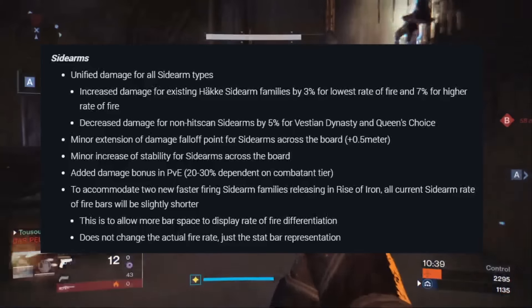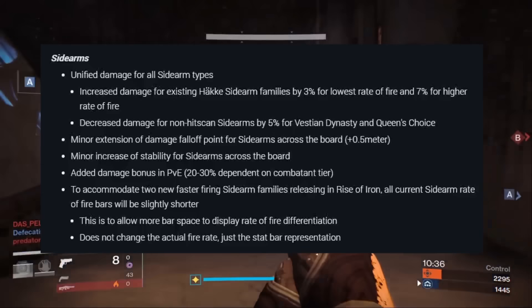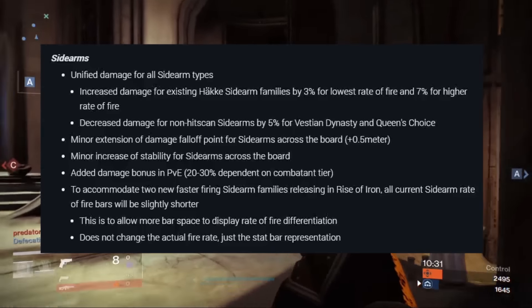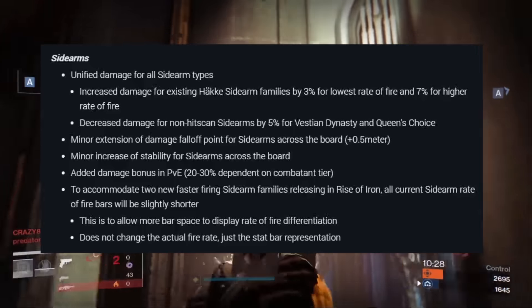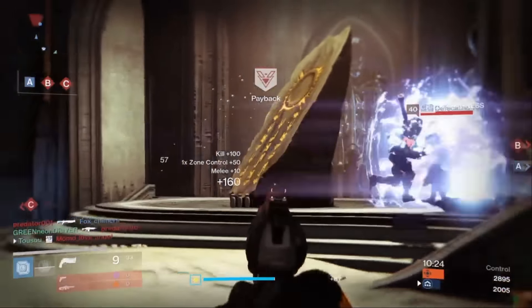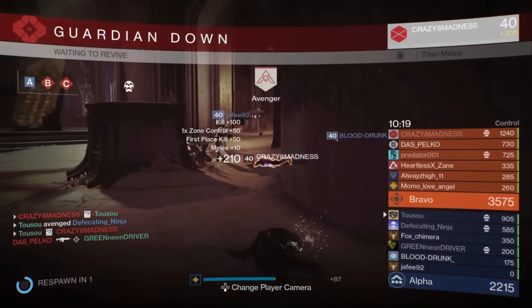They ended up giving sidearms a little bit of a buff. The update patch notes read: unified damage for all sidearm types; increased damage for existing hitscan sidearm families by three percent for lowest rate of fire and seven percent for higher rate of fires; decreased damage for non-hitscan sidearms by five percent — for Vestian Dynasty and Queen's Choice.